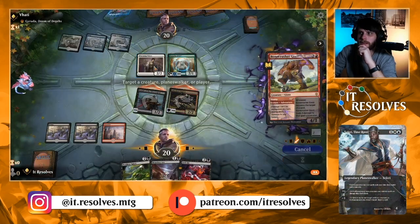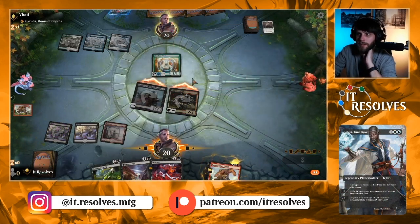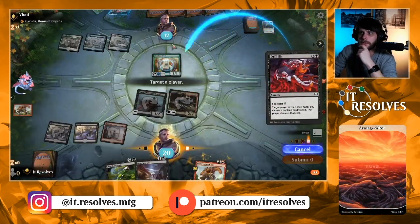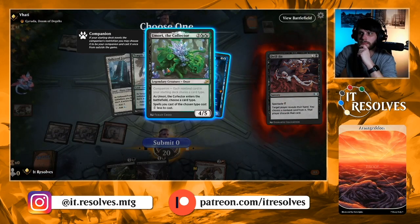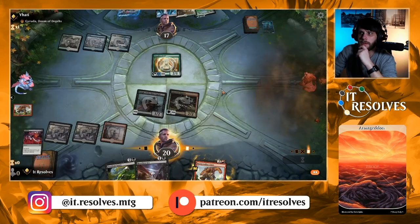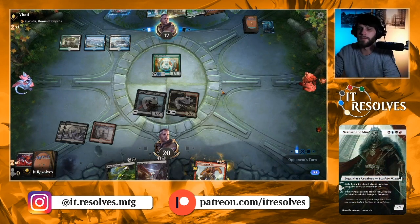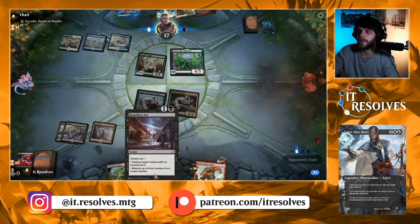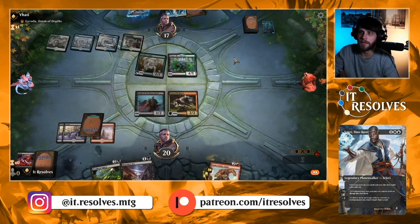I want to Bonecrusher Giant this just so they can't block this one. If they want to block here, that's fine. And then we get to Drillbit — let's get rid of that so they can't keep bouncing stuff. That's very, very annoying. This card's very good, but we have Heartless Axe in our hands, so I don't care that much about it, to be very frank.